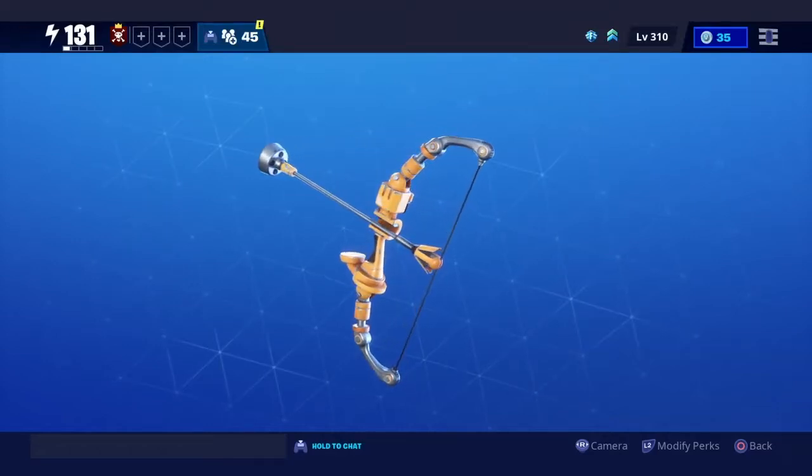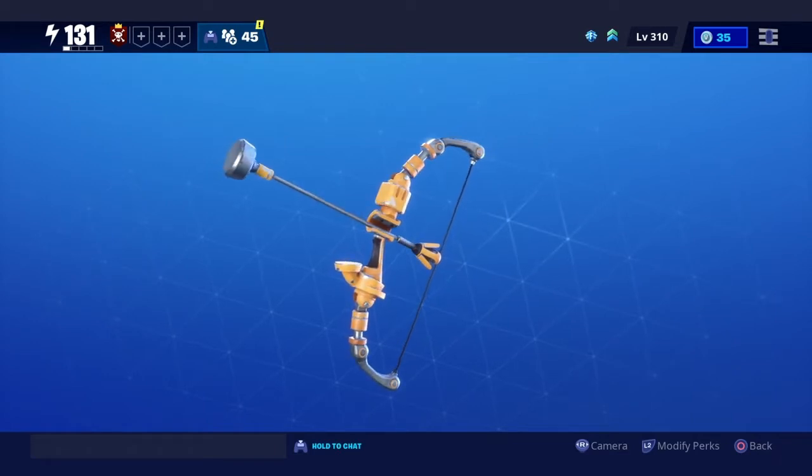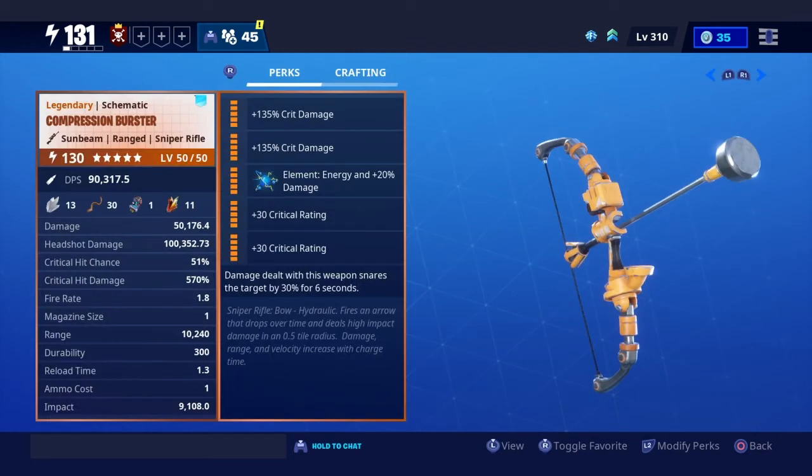The Compression Buster — literally the newest sniper that just came out yesterday or two days ago whenever I upload this. It literally just came out in the weekly store as the shop reset, and yeah, it's a counterpart for the Boom Bow. I just upgraded and got it all ready real quick.